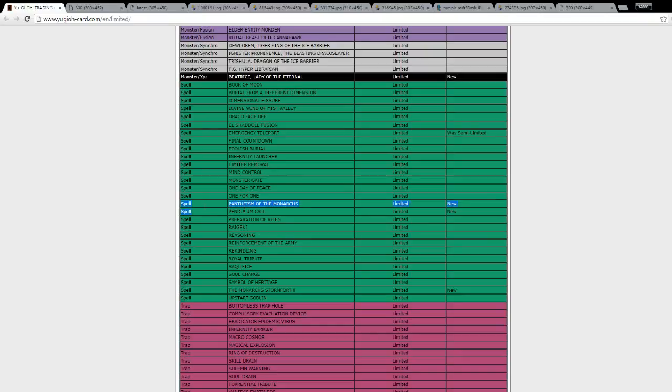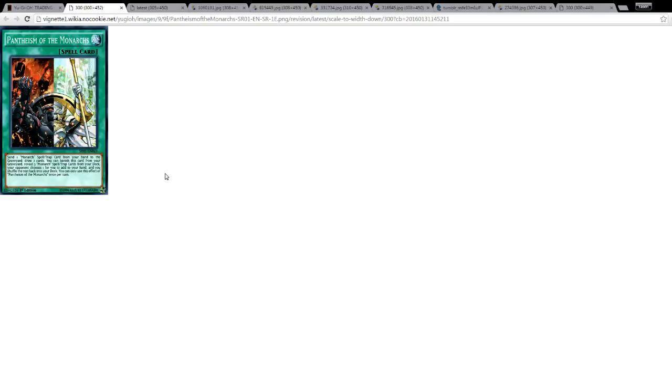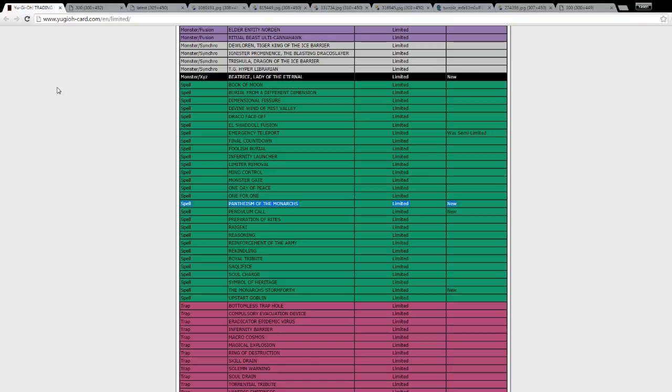The next card is another Monarch card, newly added to the banlist — Pantheism of the Monarchs. You send one Monarch spell or trap card from your hand to the graveyard, then draw two cards. That's already broken. You can also banish this card from your graveyard to reveal three Monarchs spell or trap cards from your deck, then your opponent chooses one for you to add to your hand and you shuffle the rest back. Basically this card is the search engine of Monarchs, and it being at three was obnoxious and annoying. Now at one, people are not just gonna bother playing Monarchs anymore.